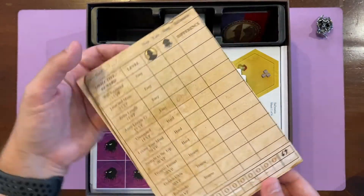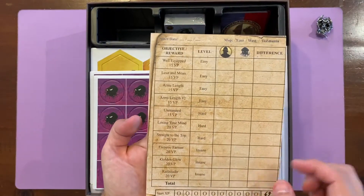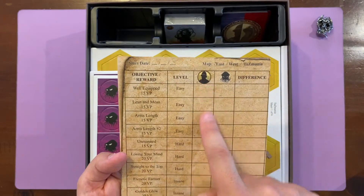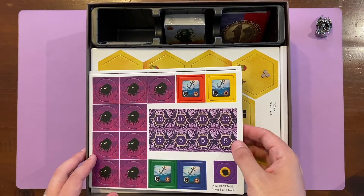Your campaign boards and scorecards — effectively a map of scoring cards with difficulty levels including insane difficulty. You've got different point scores for East, West, and Tasmania because of the different maps. Campaign mode is just awesome.